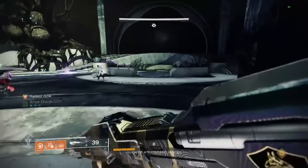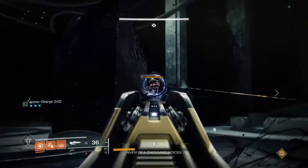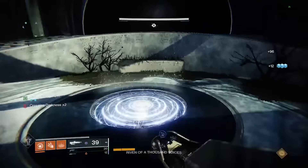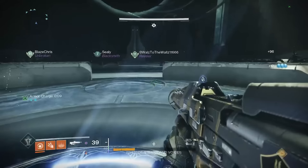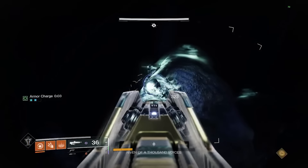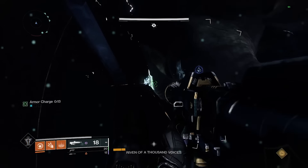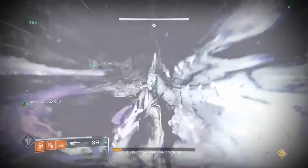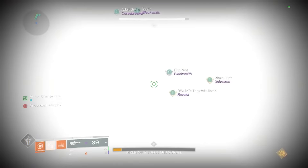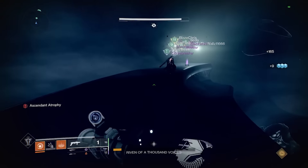Once she's flinched, everyone gets a Pervading Darkness debuff which stacks quickly and kills you at ten stacks. All you have to do is sprint back to the plates you originally stood on to get rid of it. Once all six players are back on the plates, they open up and you drop down again to the bottom floor just like at the beginning. This time you'll notice Riven has a ton of pimples all over her — shoot those pimples and do massive amounts of damage. If you shoot enough you can push her to final stand. Watch out for the Axiom Darts that come out as they can be lethal.